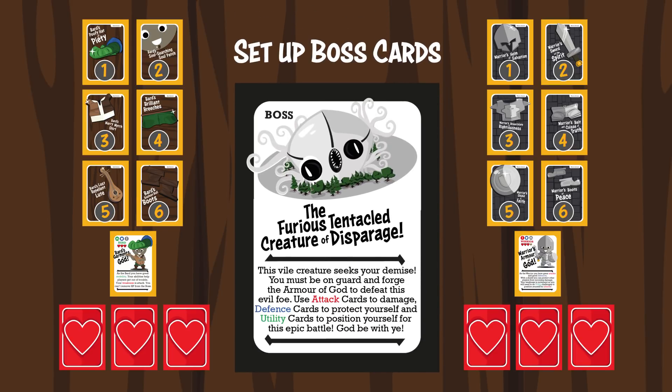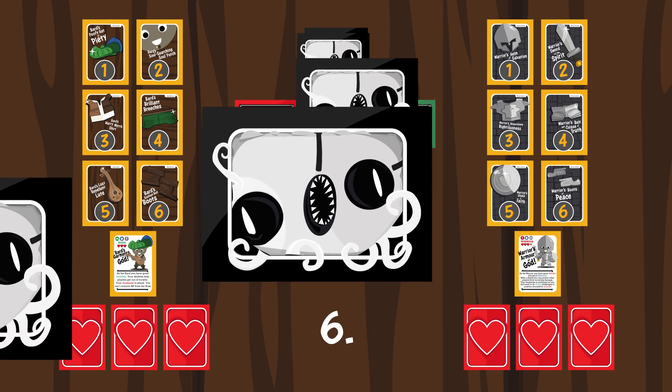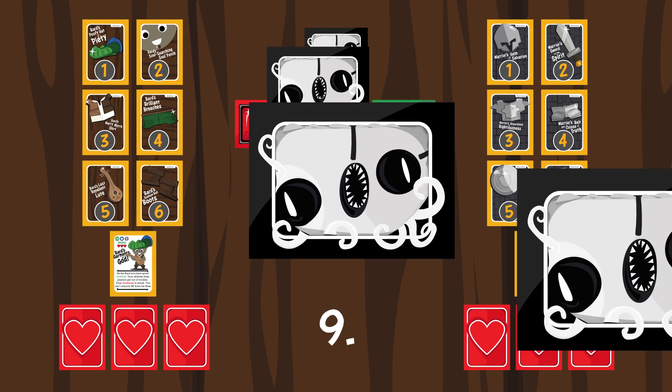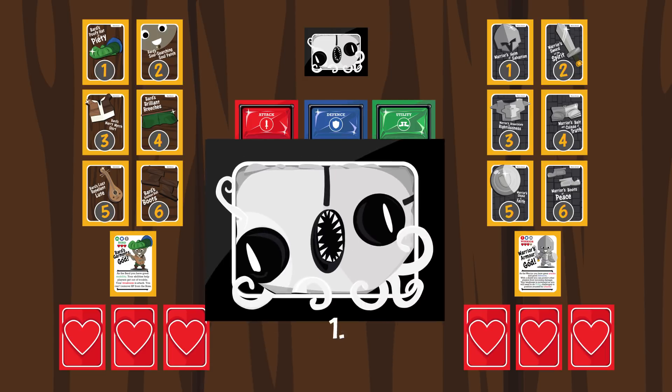Read the description of the Furious Tentacled Creature of Disparage boss card, then turn it over placing 6 boss cards on top of it for each player. If 2 players are playing the Armory, excluding the Game Master, place 12 cards in this pile. This pile represents the boss health points. Place the remaining boss cards under the challenge cards.